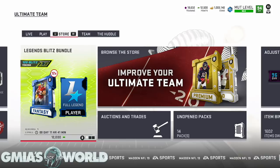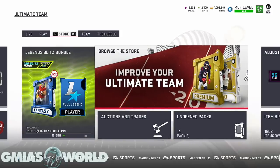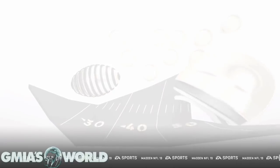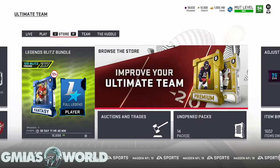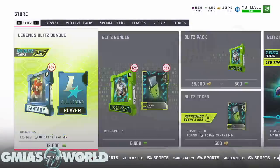What you'll notice right now is that we have 1,600 items. When we do this bundle, we're gonna get 120 blitz tokens. This is gonna be the last hundred dollars I spend — I assessed that I spent two hundred dollars total and ended up with a million coins, 18,000 training points, and I'm gonna have Deion Sanders after this bundle. This limited-time bundle is available for 11 hours and 40 minutes, so we're gonna go ahead and snatch it up.